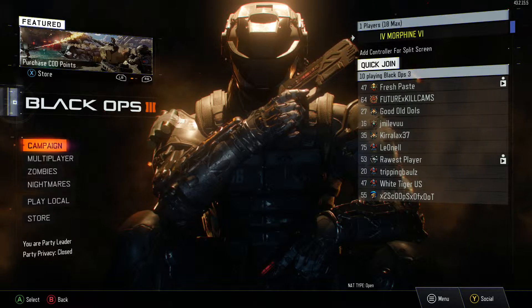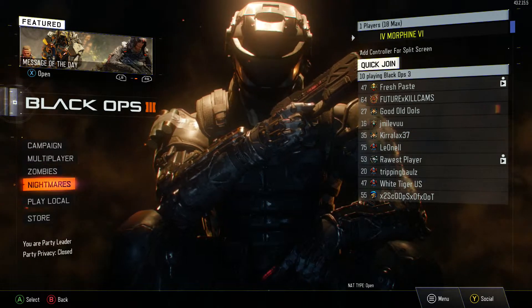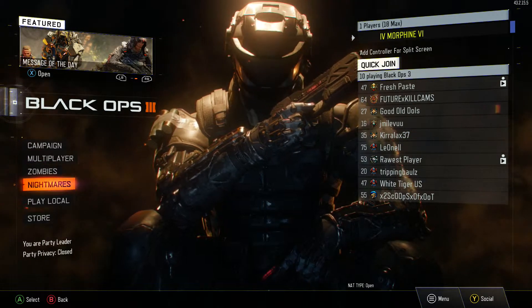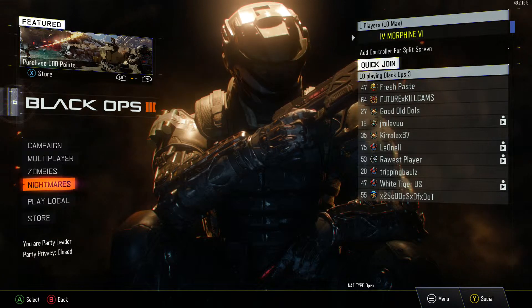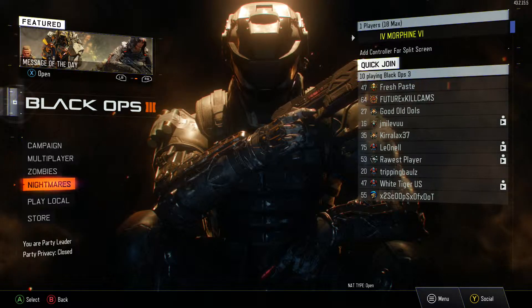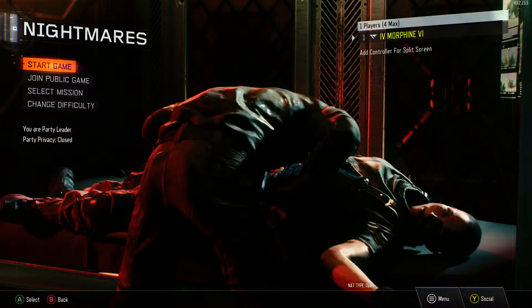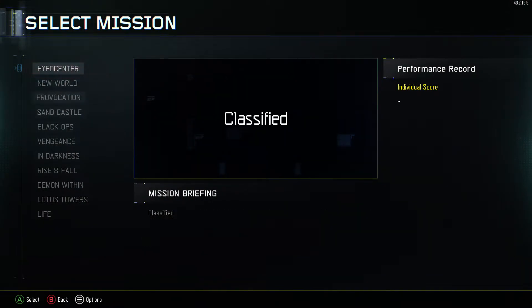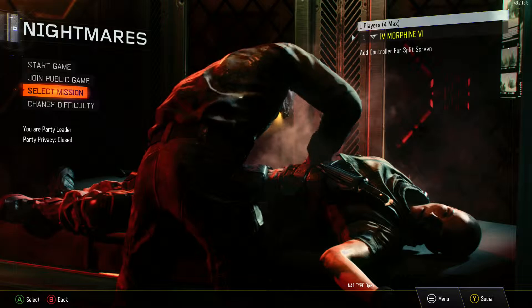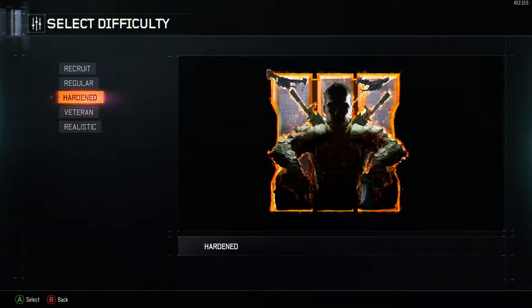At the main menu screen you're going to find a new option called Nightmares. It's a campaign mode with zombies in it. I haven't looked into it much but I did try to play it last night — I didn't get very far. You press it, this is the startup menu, you can start the game, join a public game, select a mission — you have to unlock those — and change the difficulty. So it's like a campaign with zombies in it.